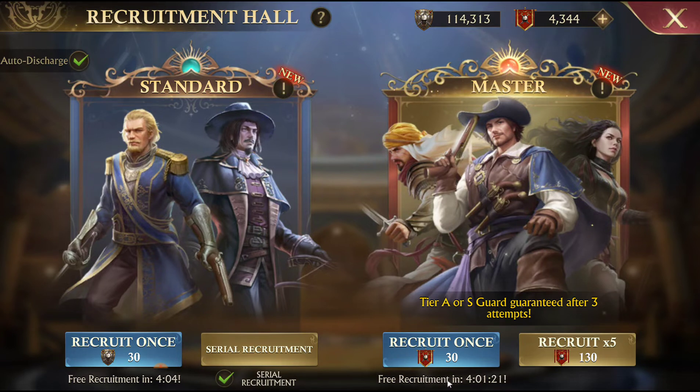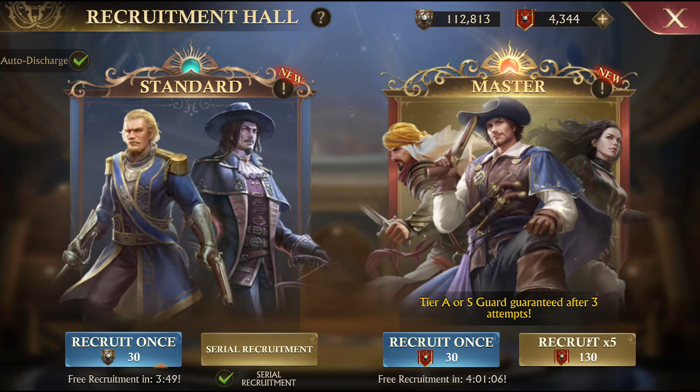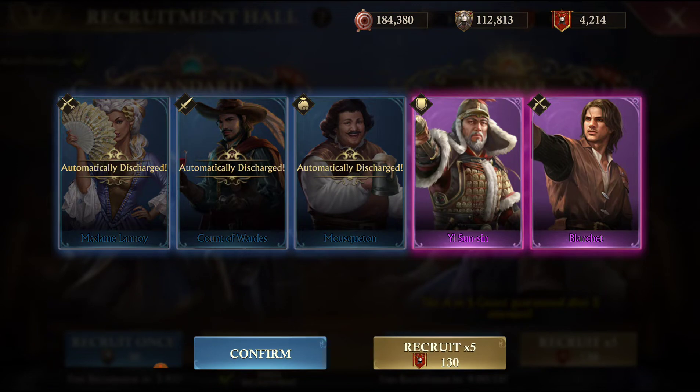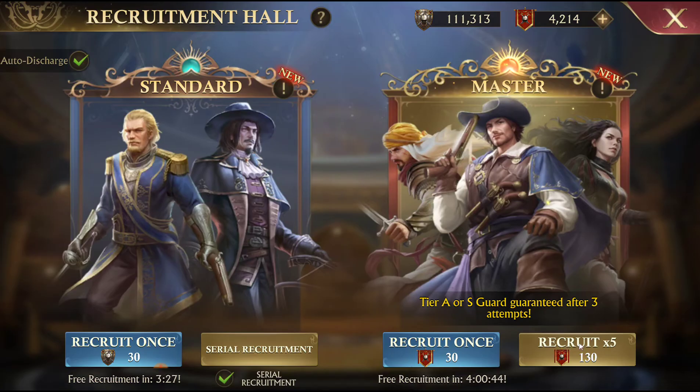So this will be 98 pulls, so that tomorrow or later tonight we'll do the free recruitment, and then the 15 better recruitment to finish off the 100. So here we go. This time we're going to do 50 regular pulls to every five of these. So three blue and two purple.